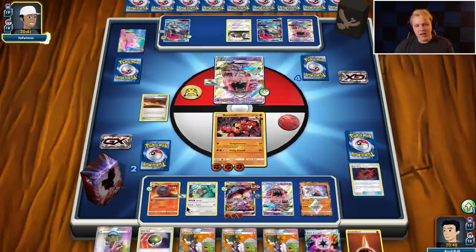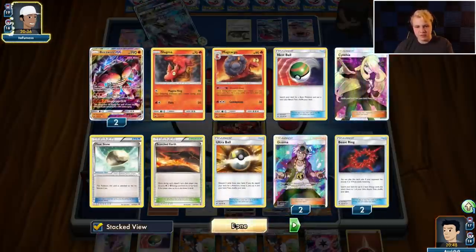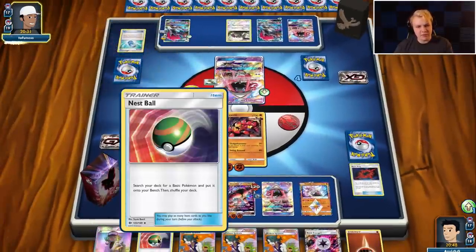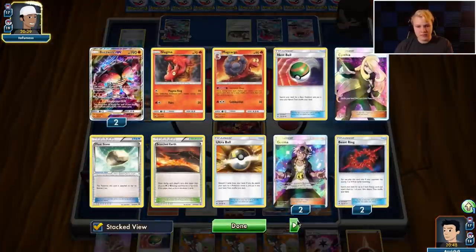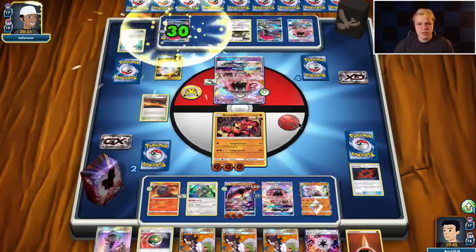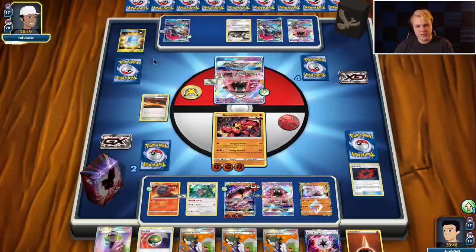Putting down the Lele kind of feels bad — I could have gone for Buzzwole GX plus B-String on my turn. I don't think I got the Nest Ball out of the prizes though, so I may have whiffed it anyway. We used a lot of Guzmas early on and weren't able to fully utilize our other stuff. Ideally for them they're gonna want to see a second Guzma, Counter Catcher this, and me. We'll see what they actually go with.